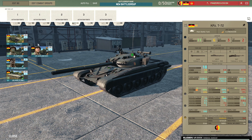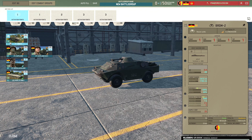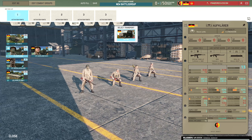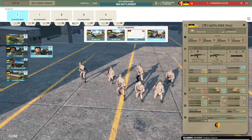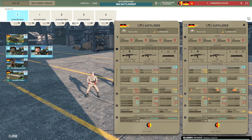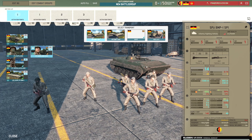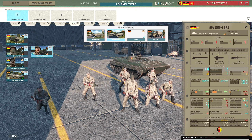Moving on to the recon tab, we have the BRDM2 - a nice, reliable, cheap recon vehicle. Then we have the Alfa Teller, with three AK-74s, an RPK, and an RPG-18 - can come in the UAZ. And there's the Alfa Teller Heavy, similar to the Razvedka Heavy, where they just get more men with the same weapons - three more rifles. They can be brought in with the BMP-1 SP-1, SP-2, or the MI-8T.